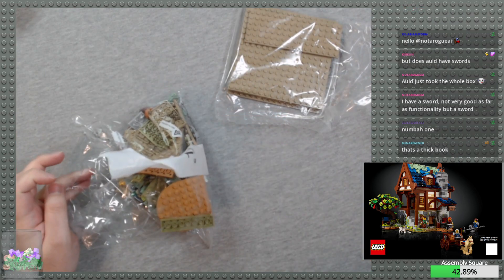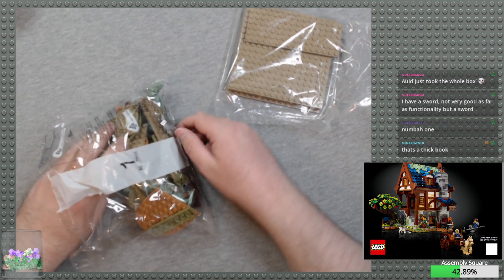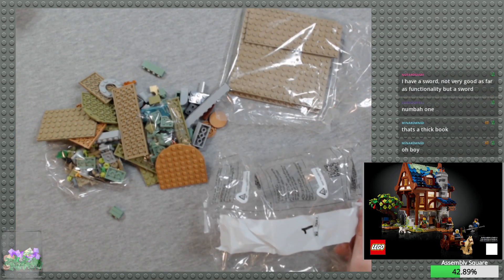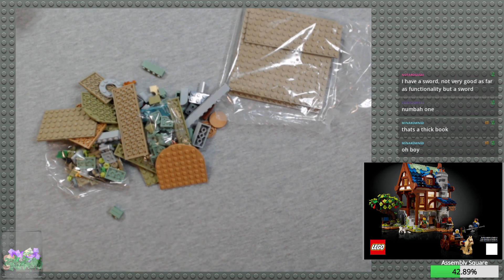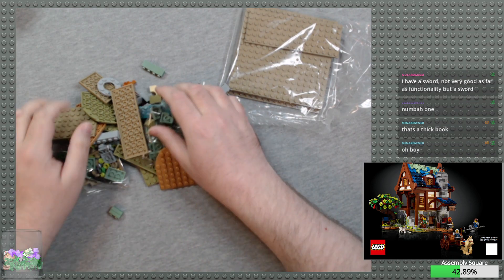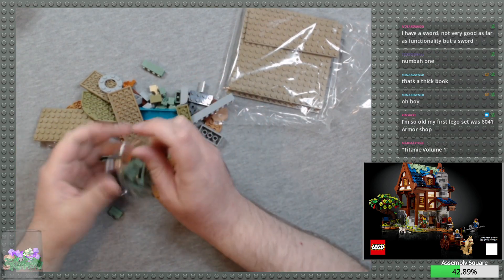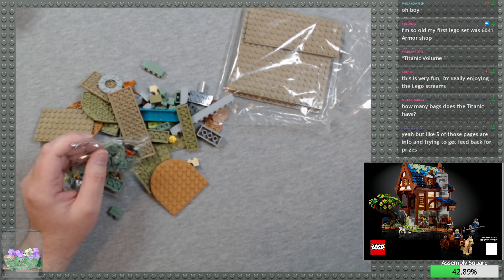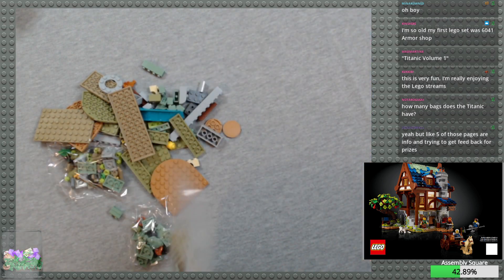It is a thick book — yes, the PDF has 240 pages. And I downloaded the PDFs for the Titanic: three books, over 200 pages each. I think we'll be working on that for a few streams. I did set up the camera so I can shift it up to see it. You're so old your first Lego set was 6041 Armor Shop? Oh, I always wanted that one — that is one of my favorite sets I never got.